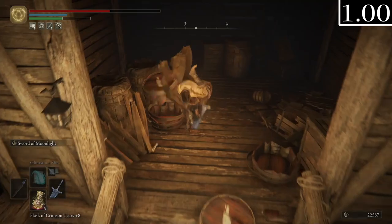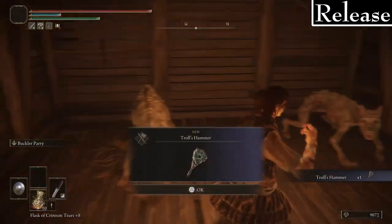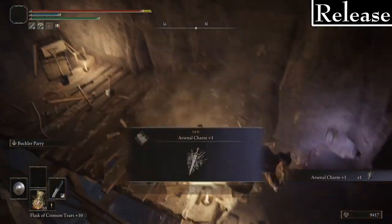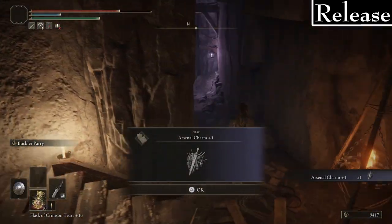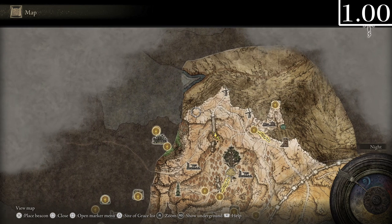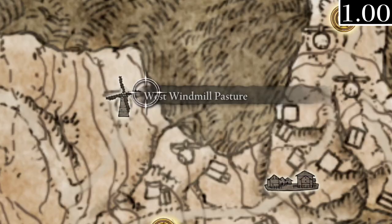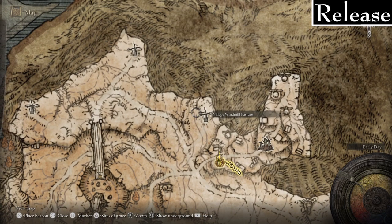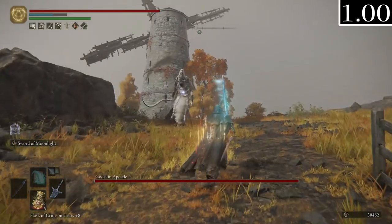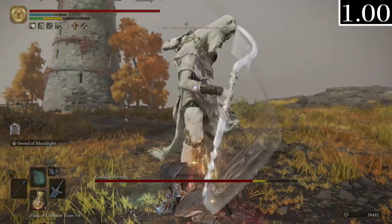In the Old Altus Tunnel I couldn't find the Bolt Drake Talisman +1 or the Troll Hammer, and in the Altus Tunnel I couldn't find the Arsenal Charm +1 — though we do have the Great Arsenal Charm from the Great Jar so we're not really hurting. In the Windmill Villages I noticed an error in the East and West Windmill Pastures labels: the West one is labeled where the East should be and vice versa, with one label missing entirely. When reaching the Godskin Apostle, it's actually playing the correct Godskin Apostle song this time — weird because the one in the Divine Tower was playing a different song.